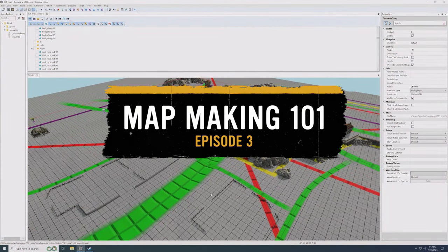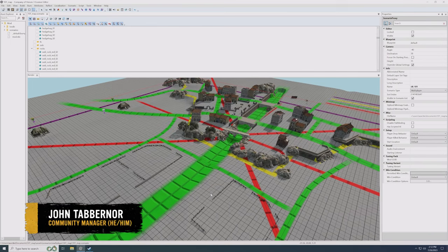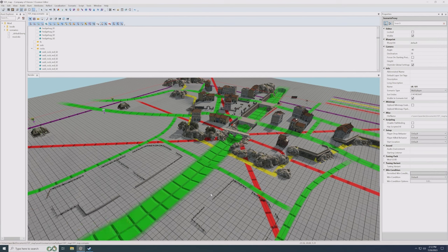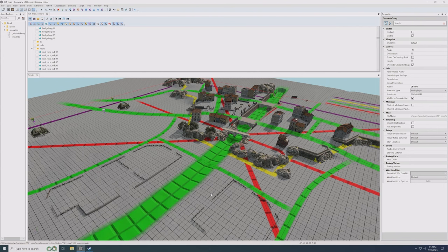Hello everyone and welcome back to our Company of Heroes 3 map making 101 lessons. This is episode three. My name is John, I'm one of the community managers on the team, and I'm here once again with Will. So Will, you have been walking us through how to use the World Builder in Company of Heroes 3. Can you pick up where we left off last time?